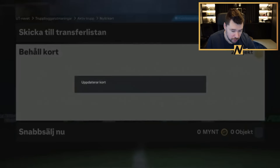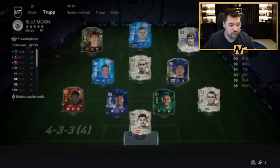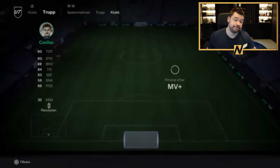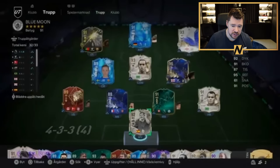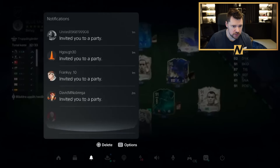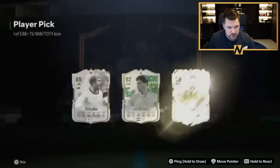We've got the new Amin Harit SBC that I think is reasonable - so cheap that it's worth trying. We've got a brand new Team of the Week that is possibly one of the worst Team of the Weeks we've had all year, or possibly even the worst. And we got no Fantasy FC upgrades yet.